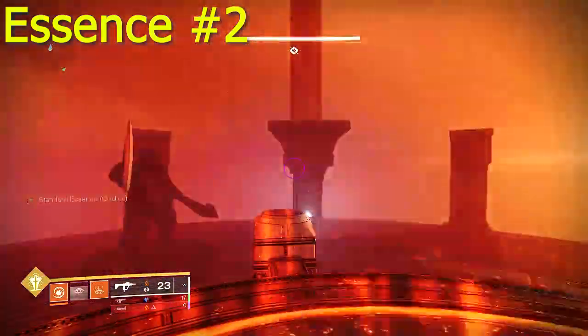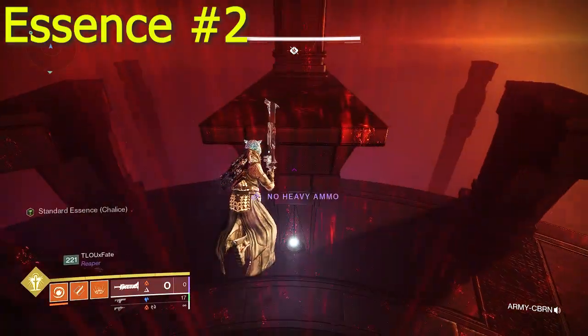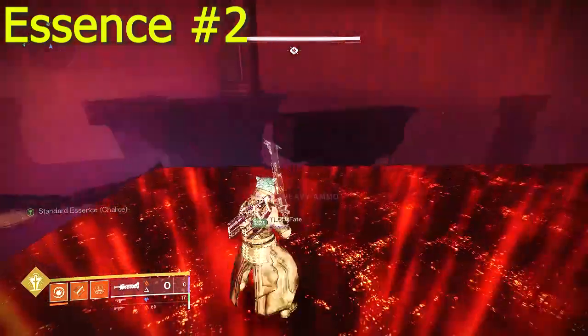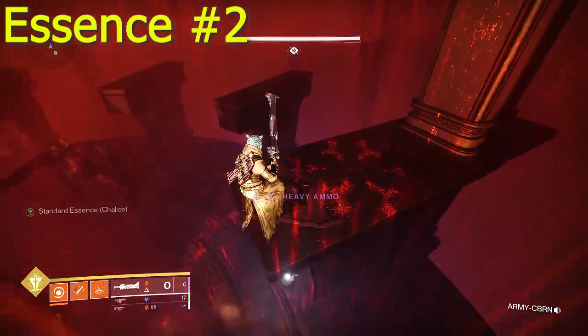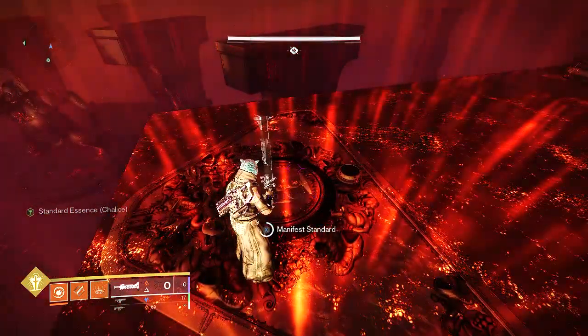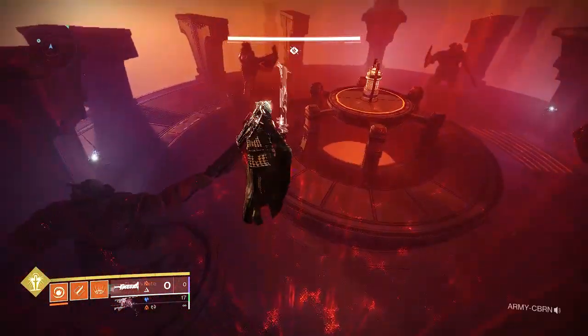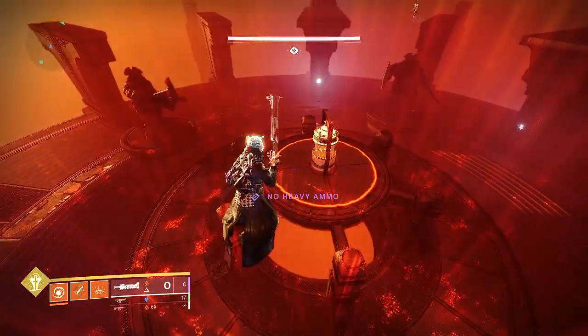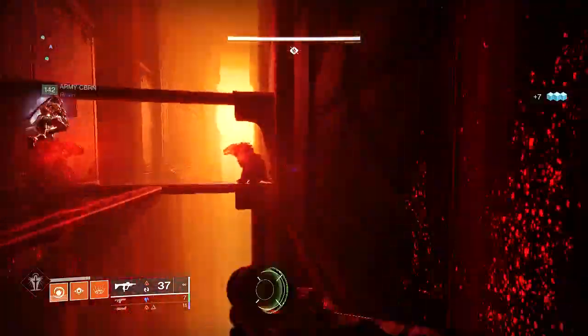Now that you've reached the vault, you'll need to chime the bell to teleport to the Nightmare Realm. From here, you'll need to jump across to the adjacent platform, where you'll find the location to deposit this essence. Once deposited, you'll need to unlock the vault as normal and then proceed to the second boss encounter. The second objective is now locked in place.